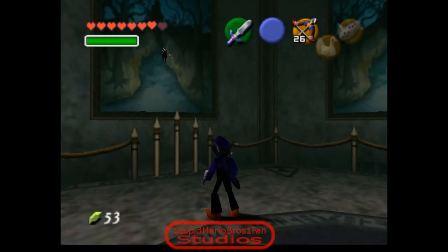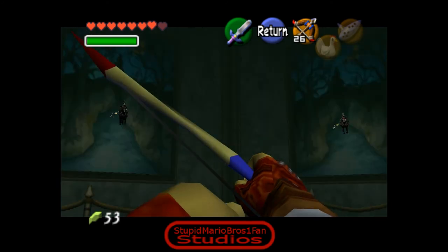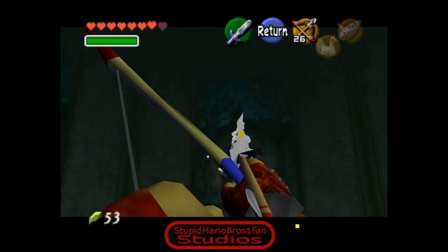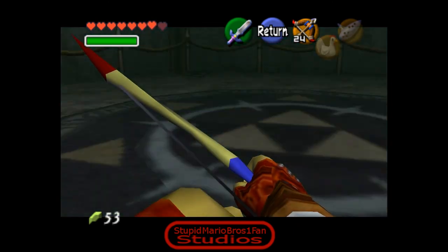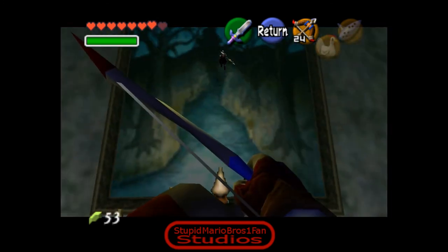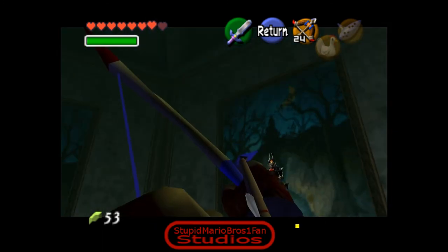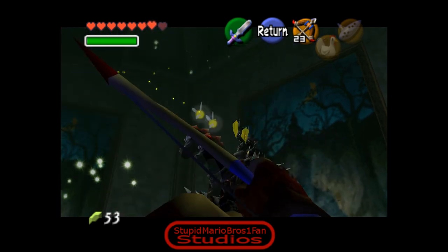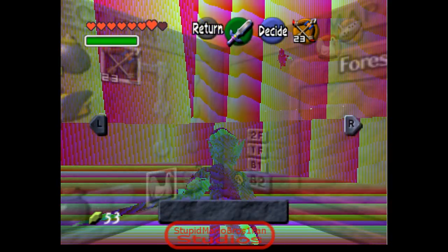So this fight - Phantom Ganon runs into the pictures, and you gotta look for the bright one. See how this one's brighter than the other one? You gotta look for the bright one and shoot it. I missed, but he missed me, so that's good. Here he is. You gotta shoot him three times, then he'll get off of his horse.